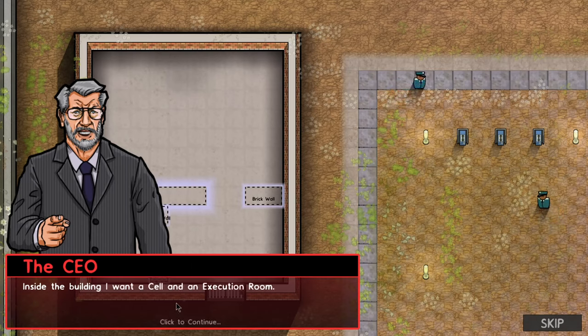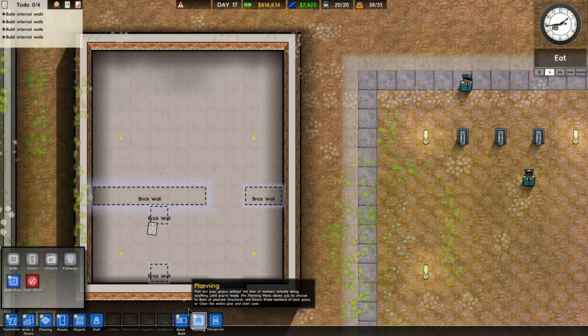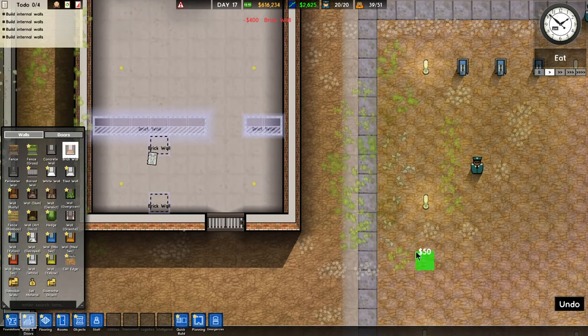Inside the building, I want a cell and an execution room. Partition the room by constructing some brick walls. We're doing brick walls — and here they are. Obviously it wants me to do that, and one here and one here.